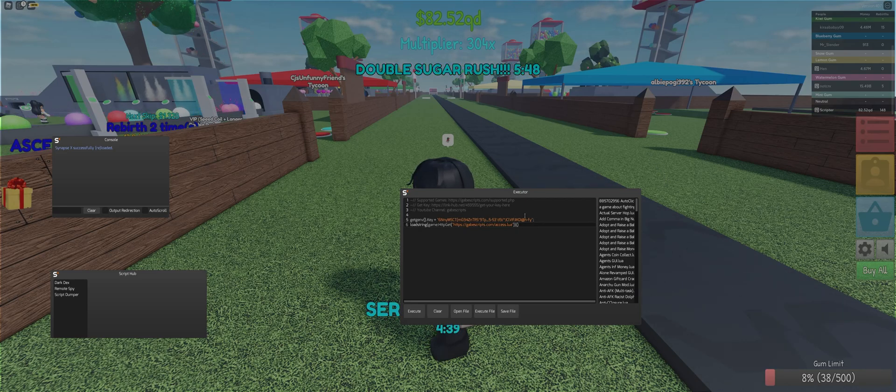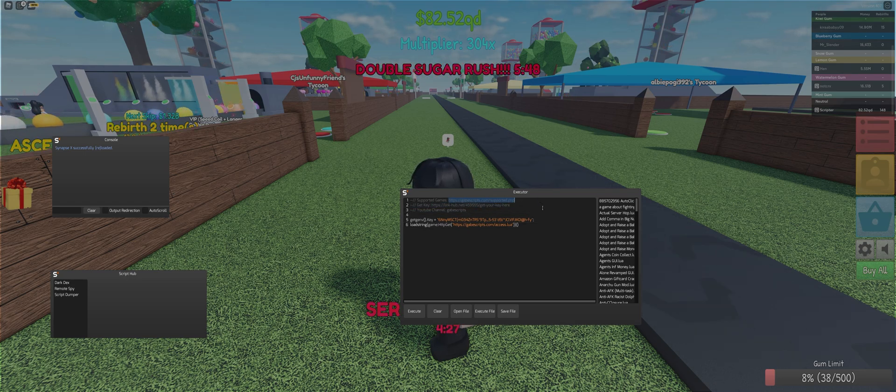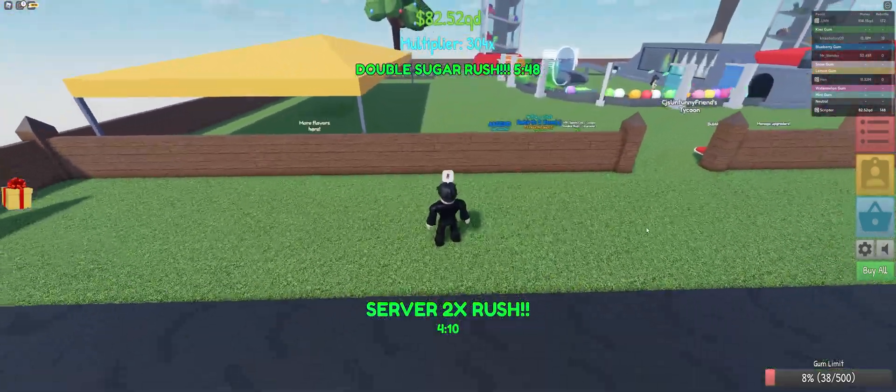Same old, same old — I have to explain: get the script down in the description, get your key through the link right here, and go to the top link to check all the games I've already made scripts for. With that out of the way, just execute it.